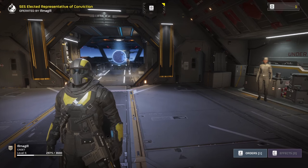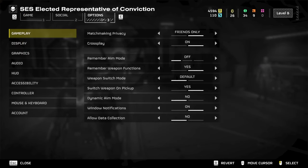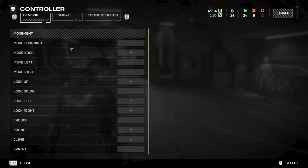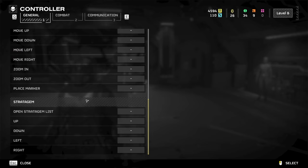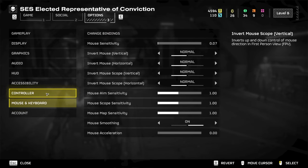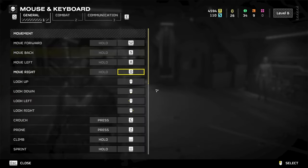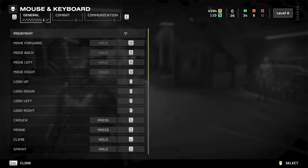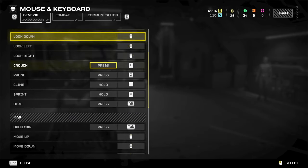Before we get into it, I'm going to be talking in terms of mouse and keyboard controls. If you're not on a mouse and keyboard, go into your options and click controller. Then you can click change bindings, and it will tell you all of your bindings for your controller. If you're on mouse and keyboard, go to mouse and keyboard and change bindings to see all of the controls.